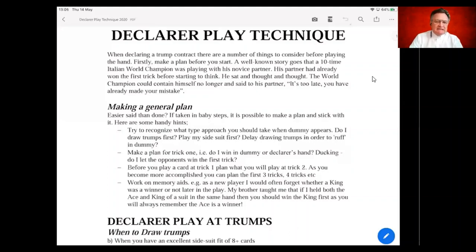Plans that you make as declarer are often broad and general. It can be difficult to know exactly what you're going to do from trick one up to trick five or six, because it depends upon where the opponents' cards sit and how the opponents defend. But remember — declarer always has an advantage over defenders, because declarer can see their partner's hand. Defenders have to rely on more communication with a partner, but as declarer, you can dictate the terms of how your partnership plays their cards.